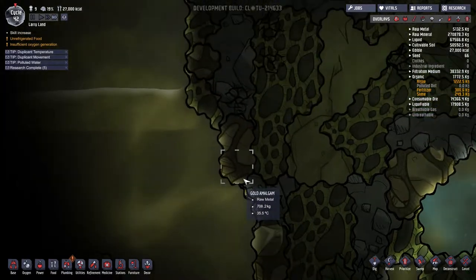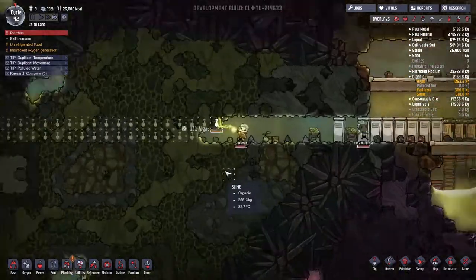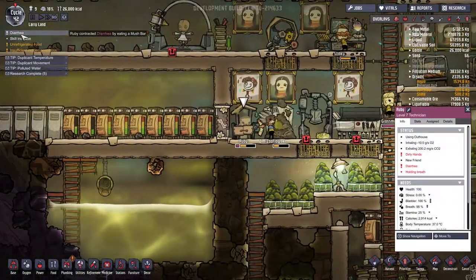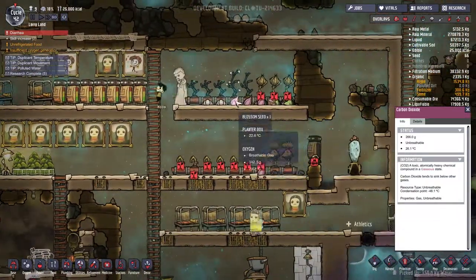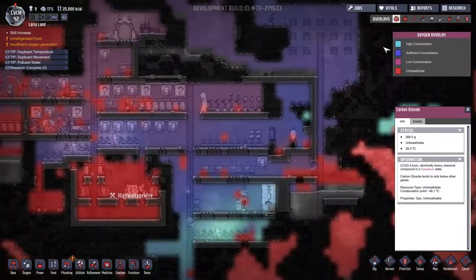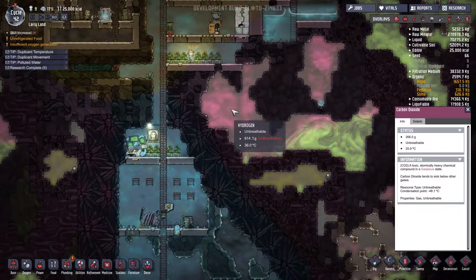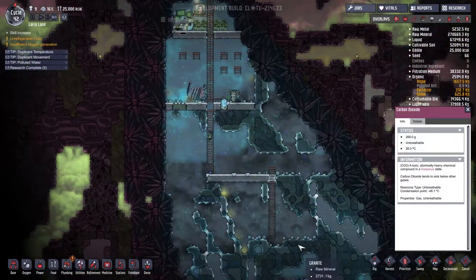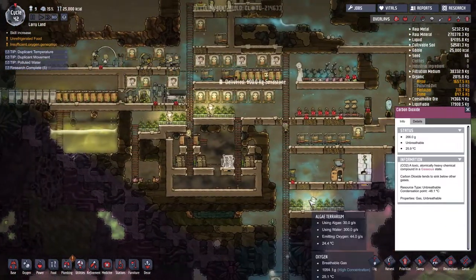I think I hear a geyser. Or maybe that's just the sound of diarrhea. Ruby contracted diarrhea from eating a mush bar. Yeah, don't eat those mush bars - we've got all kinds of plants to eat. And we can definitely utilize the hydrogen for something. We can burn the hydrogen for power. You can use the electrolyzer to turn water into oxygen and hydrogen, but we have a limited supply of water at this time.